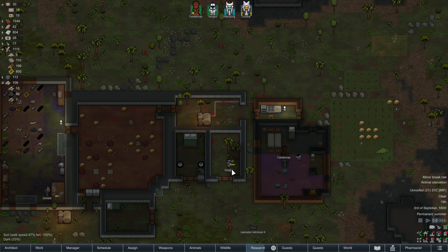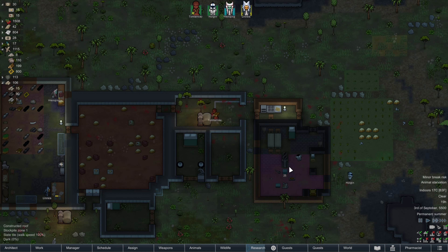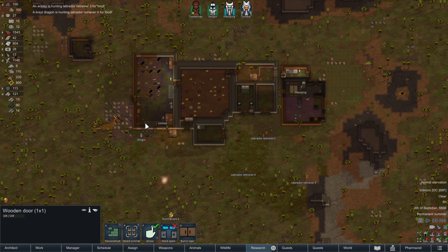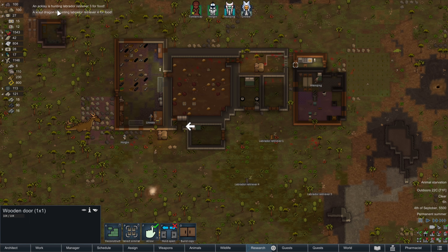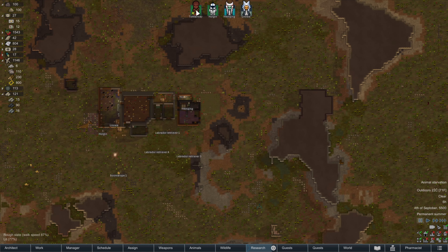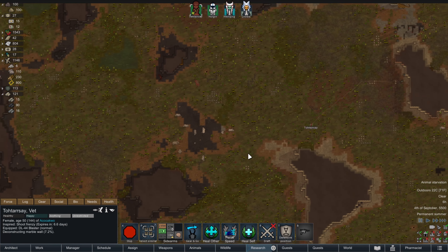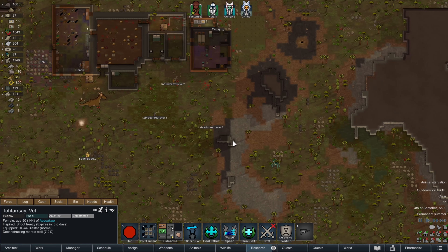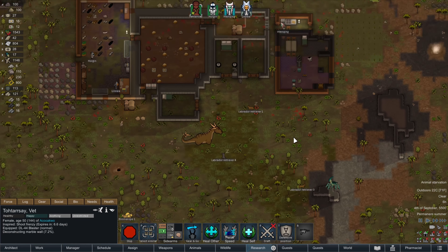Looks like we've got Wenquing's room done — nice. We're not going to set it up now because it's too late and we'll just end up messing it up and he'll sleep on the ground. Now we've got a Krayt Dragon and an Acklay hunting our animals. I think we're just going to let nature take its course — I really don't want to get involved. I think that's going to be safer for everyone.